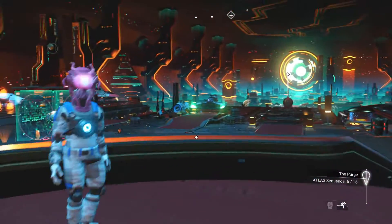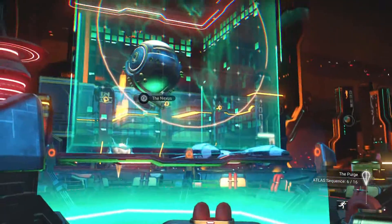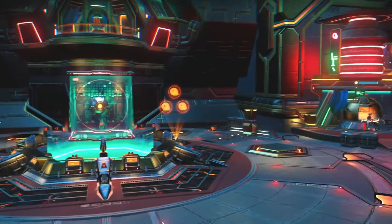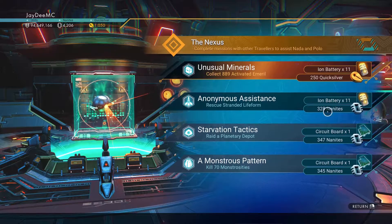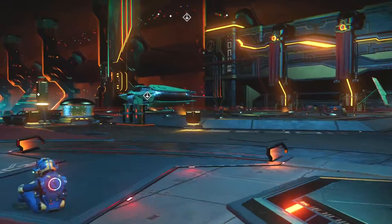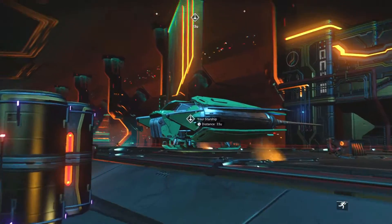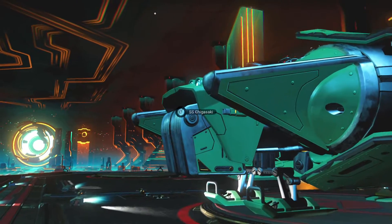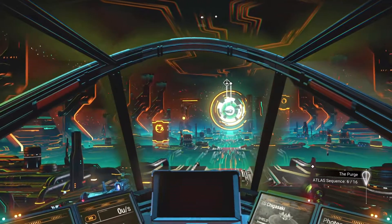I'm curious what we've got over here. The Nexus — ion battery, ion battery, circuit board, circuit board. Not the most exciting rewards, I know. Quicksilver. But the main thing is I want to see if there are any kinds of frigate module rewards. That would be great.